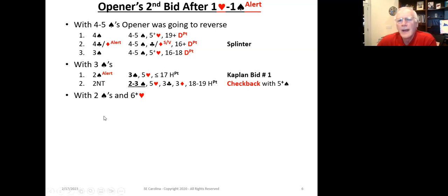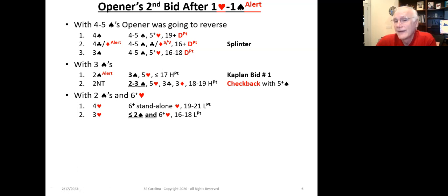We'll discuss what the responder does in relationship to this later. With two spades and six-plus hearts, the opener with a standalone heart suit at nineteen to twenty-one points is going to bid four hearts with less than or equal to two spades. With sixteen to eighteen, he's going to jump to three hearts, inviting game.